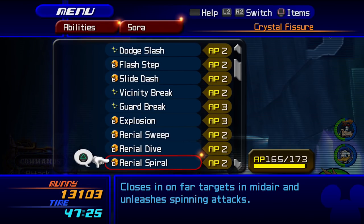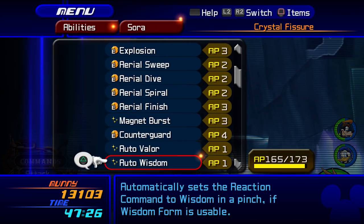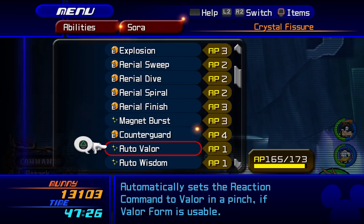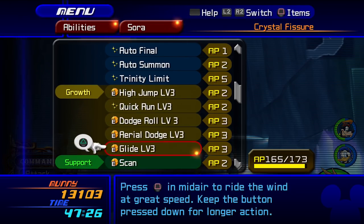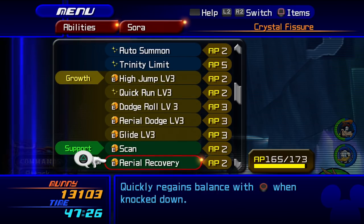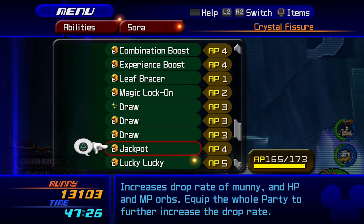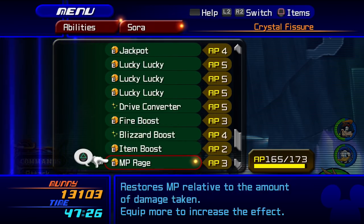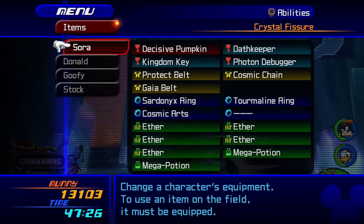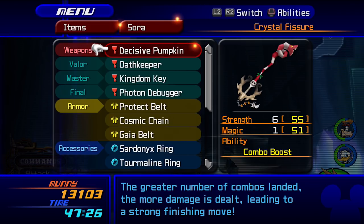Explosion — awesome. Aerial Sweep, you don't really need it. The other incredibly important thing is Counter Guard — make sure that you have Counter Guard. I also have Auto Limit because Limit is so powerful in this fight. I do not use Quick Run; I would rather Glide. Quick Run sometimes gets messed up here. Take away Combo Master, but pretty much everything else have equipped. Finishing Plus is great — anything that boosts your finishing moves is going to be good. No negative combo — that's not needed.